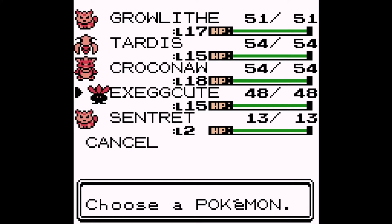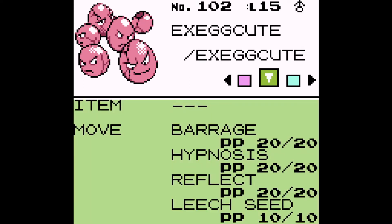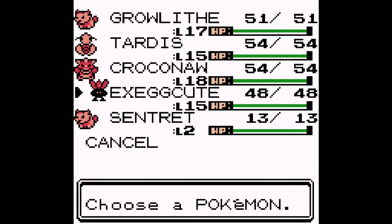Let me tell you guys, leveling up this Execute was super obnoxious. It only knew Barrage, Hypnosis, and Reflect until level 13, where it finally learned Leech Seed, and then I could finally get residual damage off on people.